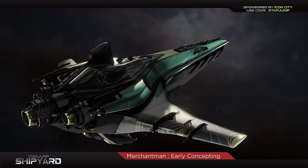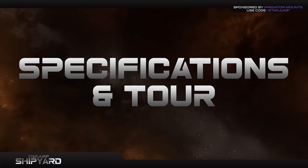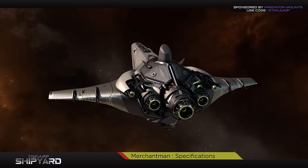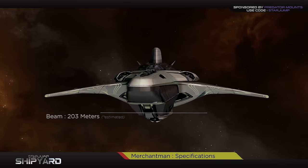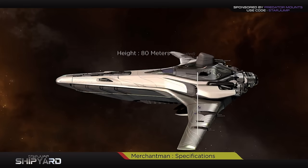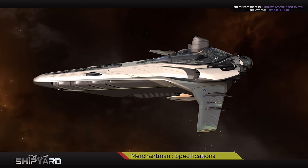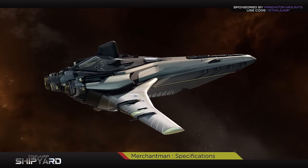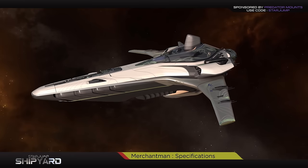Now let's take a look at the newly concepted Merchantman and its new specifications. The ship comes in with an estimated beam of around 203 meters, an estimated height of around 80 meters, and an estimated length of 232 meters. These measurements are based off the most up-to-date holo model presented at last year's IAE event. These holo models are typically created to scale, and the scale of the Merchantman holo model squares pretty accurately with the above dimensions. It's important to remember that this ship is currently paused in its white box phase and will most likely adjust throughout its development.